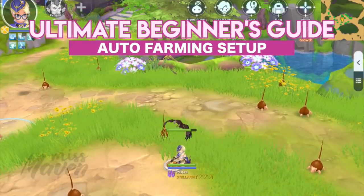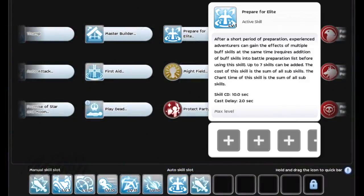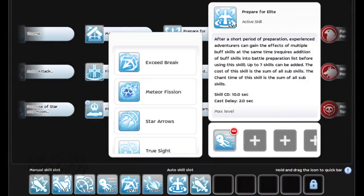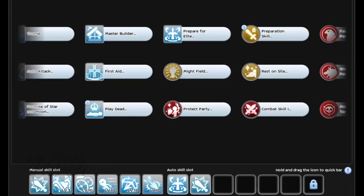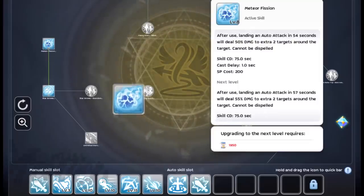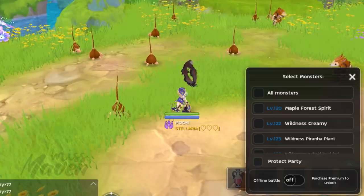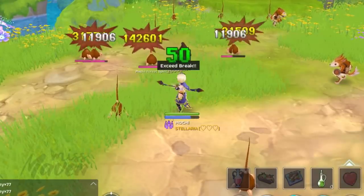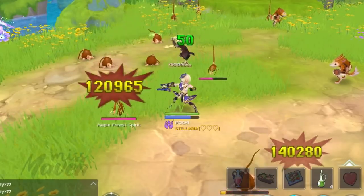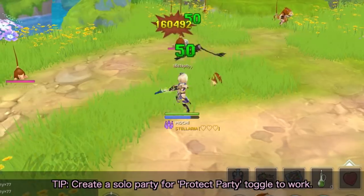Once you've prepared your chains, elemental converters, foods, and other buffs, make sure to check the skills placed in your auto skill bar. If you're going to use multiple buff skills, you can put them in the Prepare for Elite Adventure skill so that all buffs will be activated at once. Next, select which specific monsters you want to farm and don't forget to tick Protect Party, which allows you to target other monsters that are attacking you. If you're farming solo, make sure that you're in a solo party for this to work.